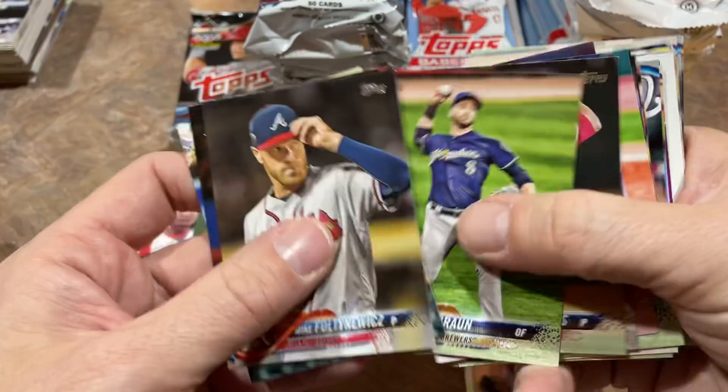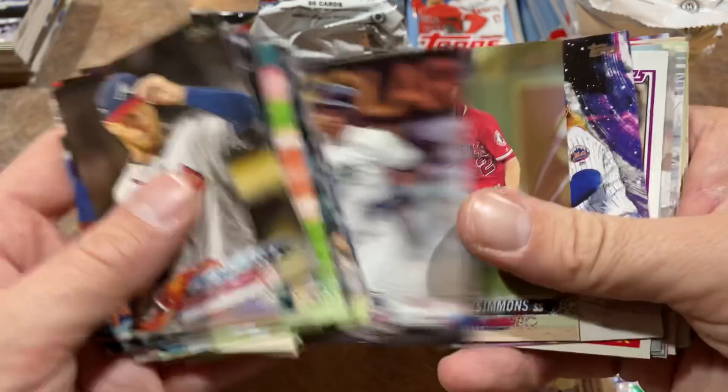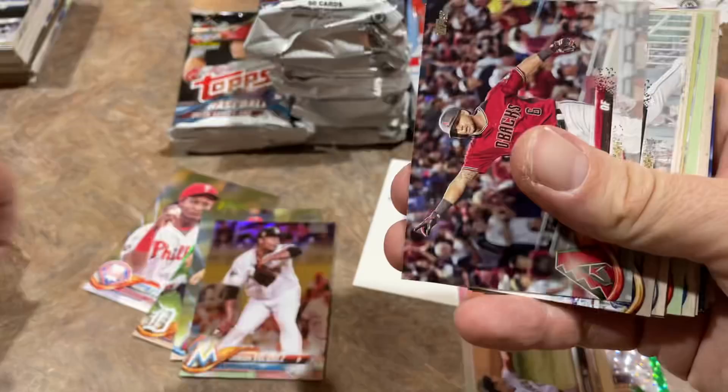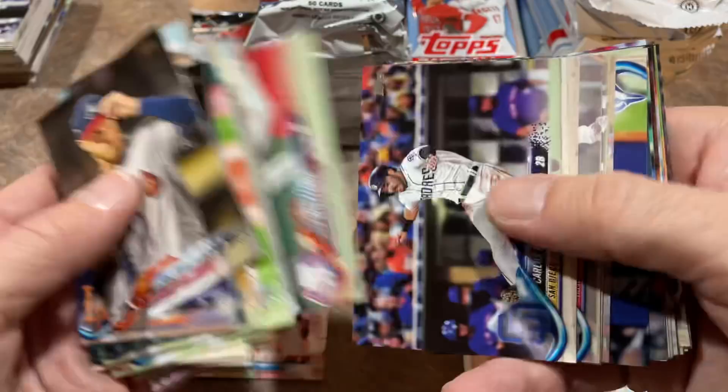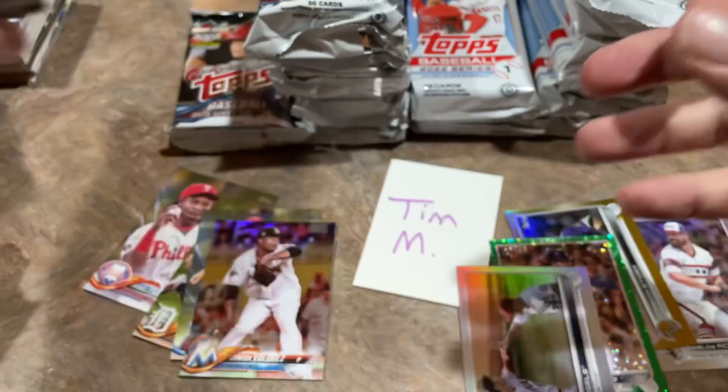Back to 2018 — still no autograph in either. There's Mike Foltynewicz, who's kind of fallen off the radar. He went to Texas. Another gold card — Andrew Simmons, numbered out of 2018. Already two gold cards from this box. We might not find a single gold card in any of our 2022 packs. There's a Chase Utley, Eric Hosmer back again, and Nick Williams — I think he went over to play in Japan.